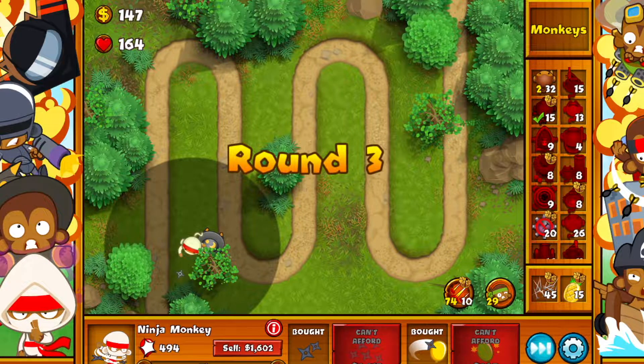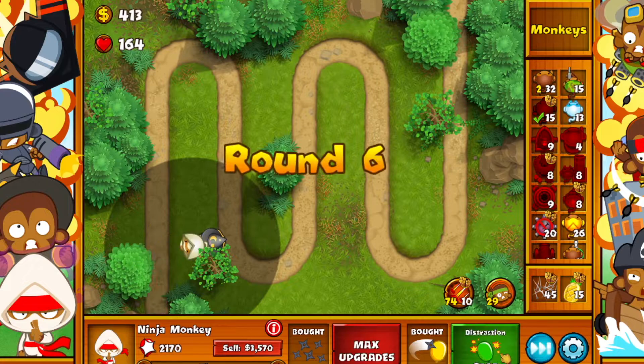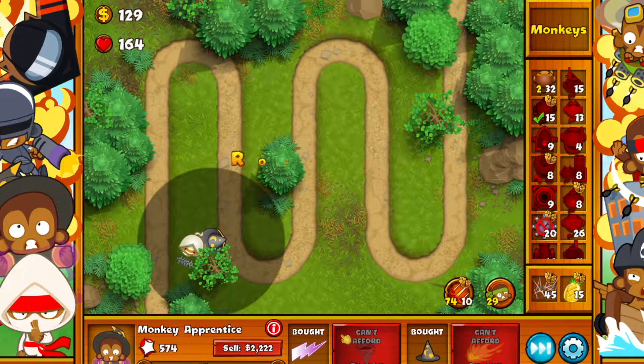So now what we want to do is start upgrading this monkey until we get Bloonjitzu. Double shot on our way to Bloonjitzu. Now we got Bloonjitzu!